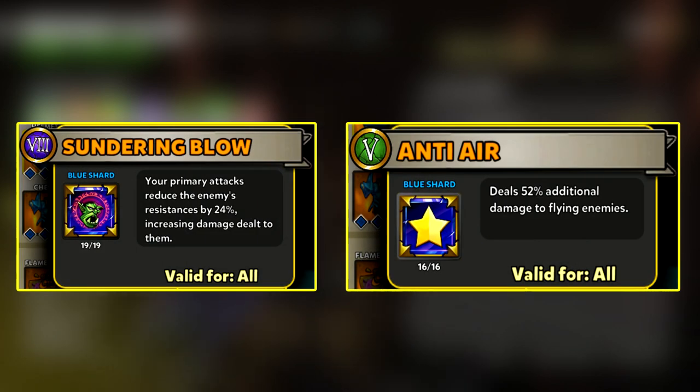Next you want to have these shards for your DPS hero. Sundering Blow will help you reduce the Phoenix's resistance, and Anti-Air will help you deal bonus damage to the Phoenix.